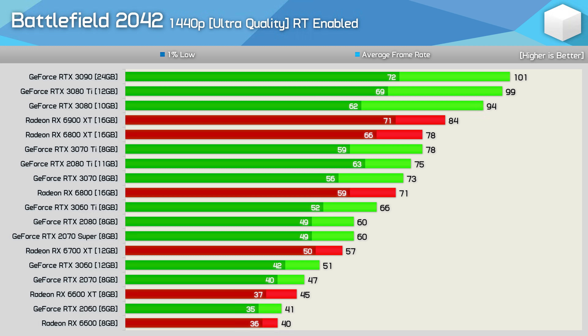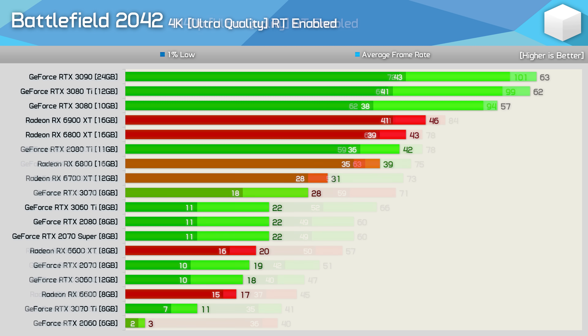At 1440p, we're looking at around a 30 FPS performance hit for the Radeon GPUs with RT enabled and a 20% hit for GeForce GPUs. This meant the 6900 XT was 17% slower than the RTX 3090, while the 6800 XT was also 17% slower than the RTX 3080. Those seeking 60 FPS can get away with the RTX 2080 or 2070 Super, while from AMD you'll need the 6700 XT. At 4K, you'll want the RTX 3090, 3080 Ti, or 3080 for the best performance. You can sort of enjoy the game with the 6900 XT and 6800 XT, but the experience is much better with RT disabled on those Radeon GPUs.